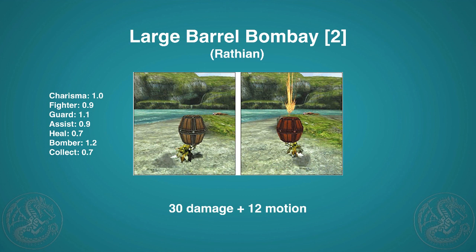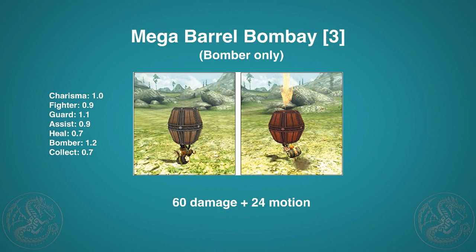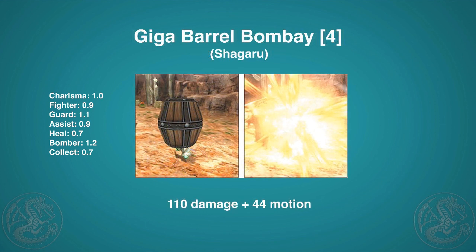Then we get to the bigger bombs. The Larger Barrel Bomb Bay is like a large barrel bomb for cats: 30 damage and 12 motion. Then the bomber-exclusive Mega Barrel Bomb Bay costs three points — it's the main bread and butter for bomber cats at 60 damage and 24 motion, so you definitely want that 20% increase. The overkill option is the Giga Barrel Bomb Bay at four points, unlocked by capturing or killing a Shagaru Magala: 110 damage and 44 motion.